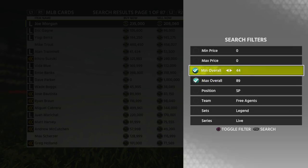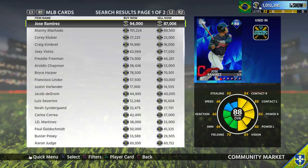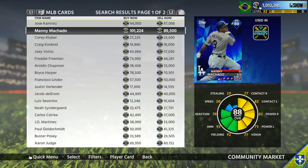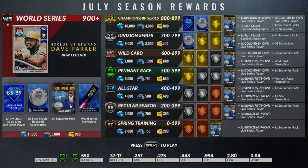Basically, if you guys do not know, every month there is a ranked season. Every month there's a ranked season, and each month if you look at the ranked season's reward, you get an 85 to 89 diamond player for getting to World Series and also Championship Series.